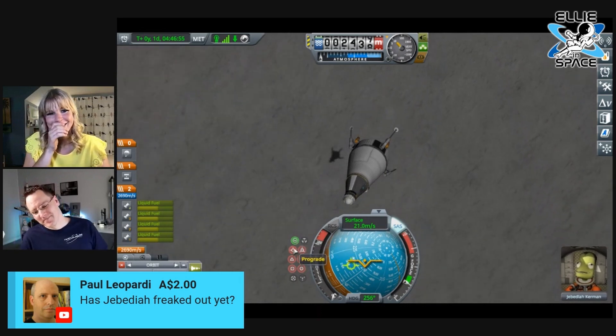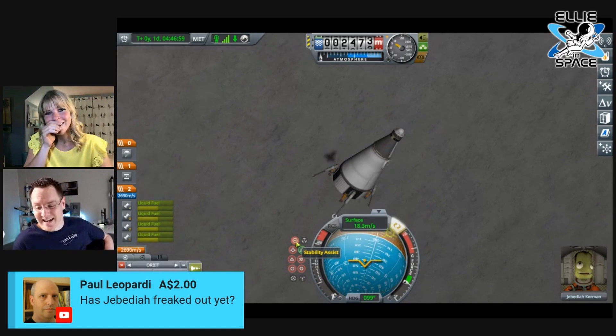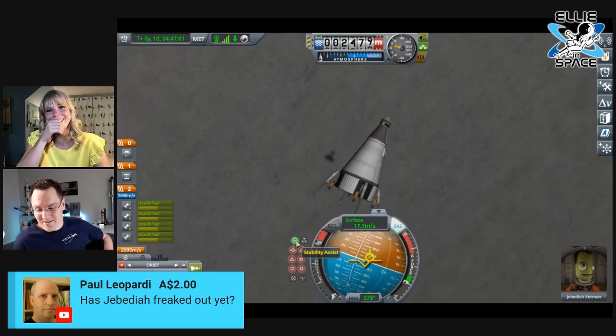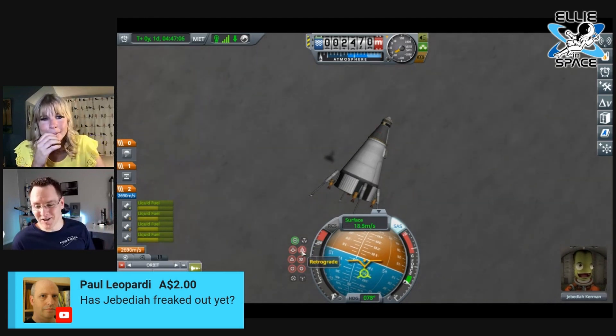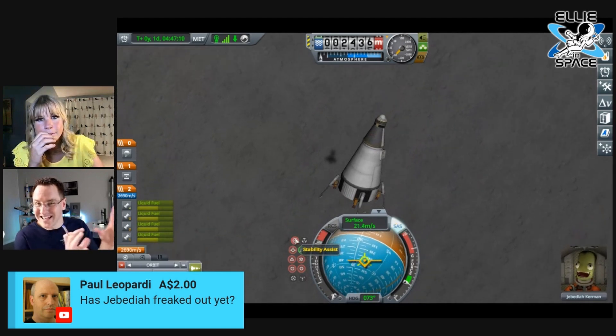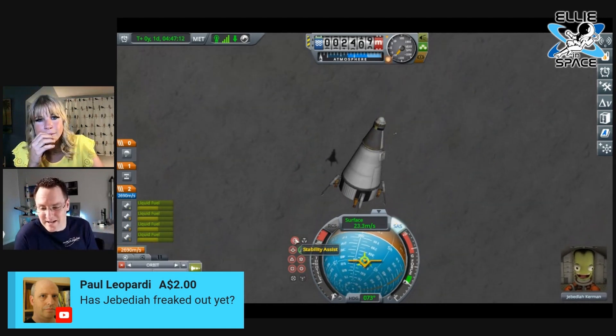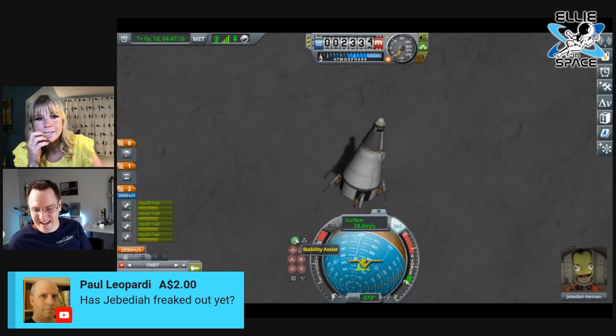We're back off the surface. Landing is the hardest part of the game. You're trying to use the retrograde marker to wipe off all of your horizontal velocity at the same time as reducing your speed to touch down at basically almost one meter per second. You're going to hit pretty hard — careful — and bang.